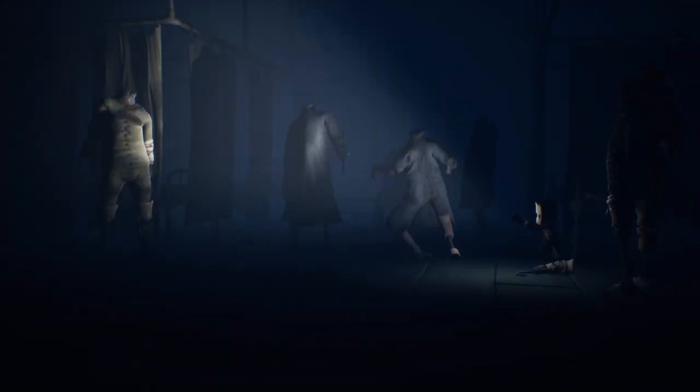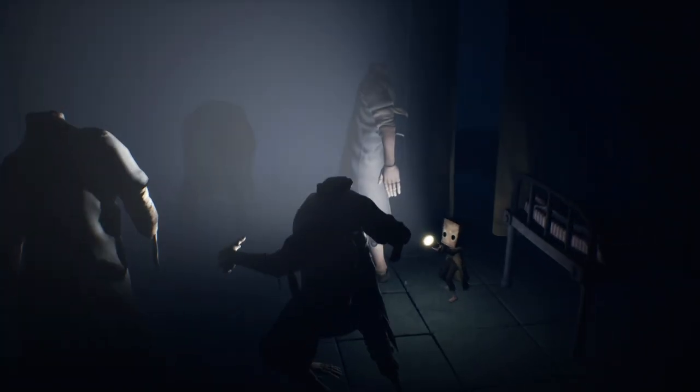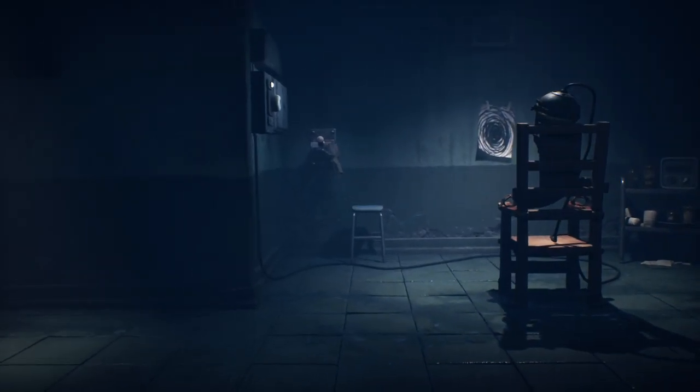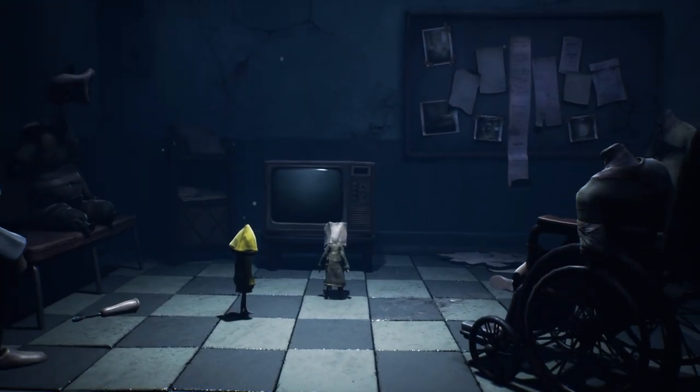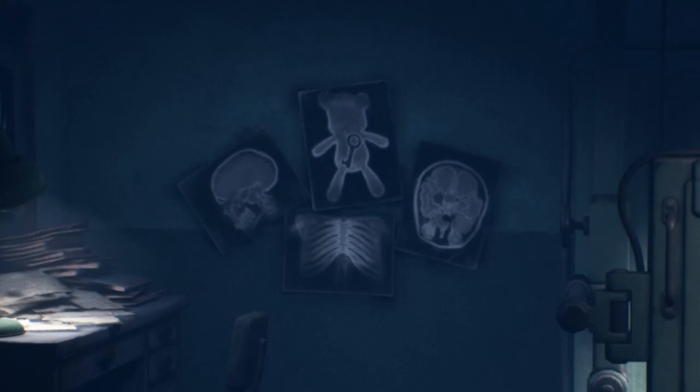Like the rest of the game's locations, the hospital is already a dark, creepy, and twisted place. But if you start looking just a little bit more closely, you can see that the developers have left us a bunch of clues as to what might have happened here before Mono and Six arrived. In this video I'm going to give some theories on what happened here, including why this picture right here might just be one of the most important pictures in this entire game.